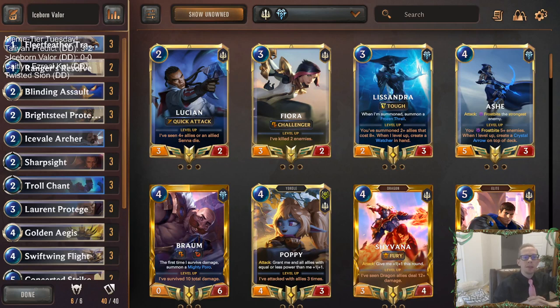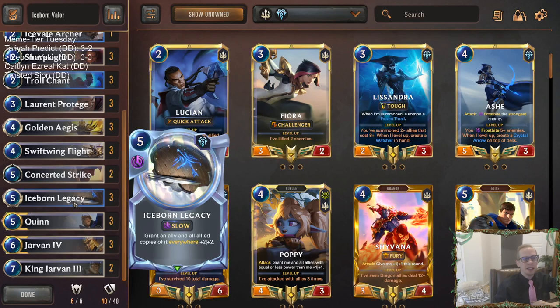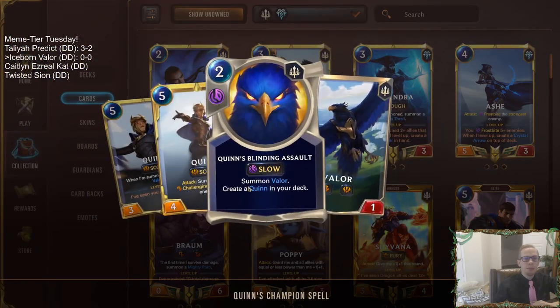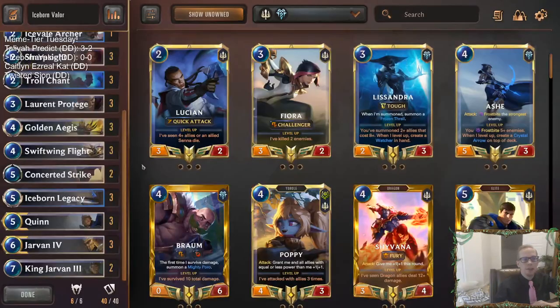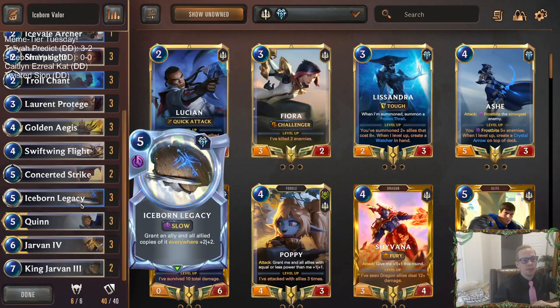Welcome everybody on Twitch chat and YouTube for some Iceborne Valor. We have another meme tier deck - an Iceborne Legacy deck with Valor. Quinn creates Valor whenever it's summoned, and Quinn's champion spell Blinding Assault also makes Valors. Our goal is to use Iceborne Legacy on a Valor so all Valors everywhere get plus two plus two - instead of being two-ones, they become four-three scout challengers.